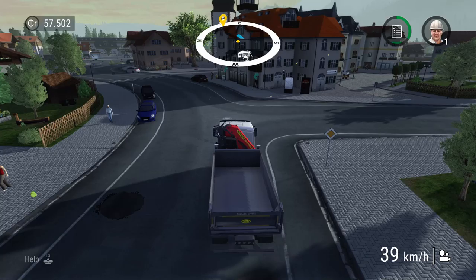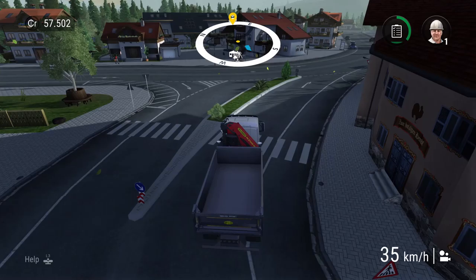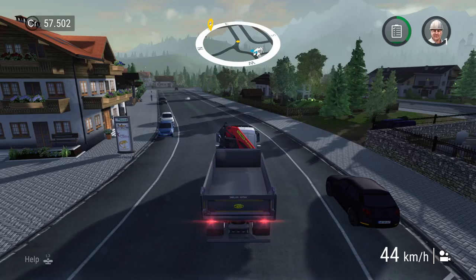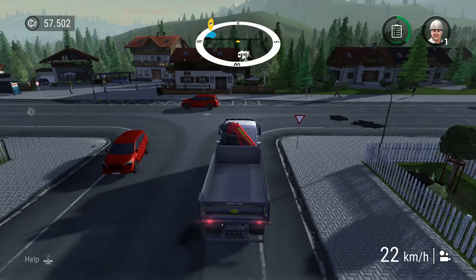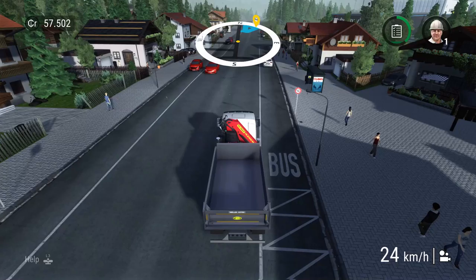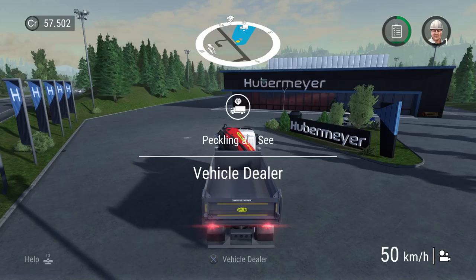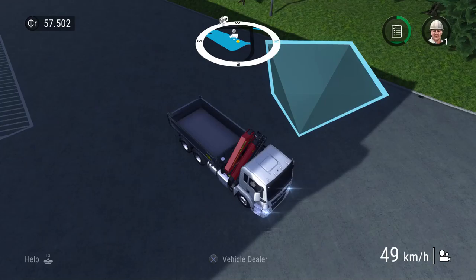We figure out the speed limit is 50 in this area and head toward the dealership/company premises. The game gives a little leeway — it won't ticket you the instant you hit 51 km/h, which is appreciated. We note you could potentially enter the dealership directly from the map without driving over. We arrive and buy the backhoe for free as the first purchase.